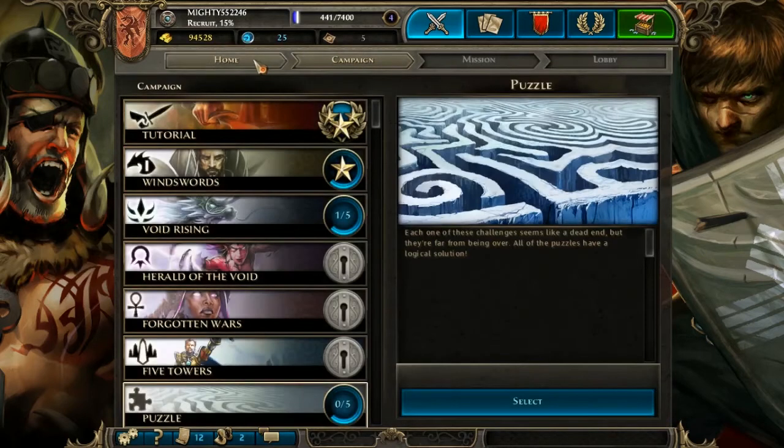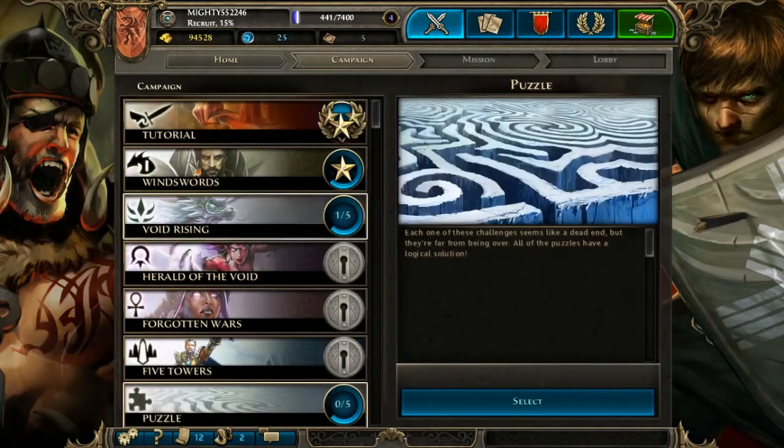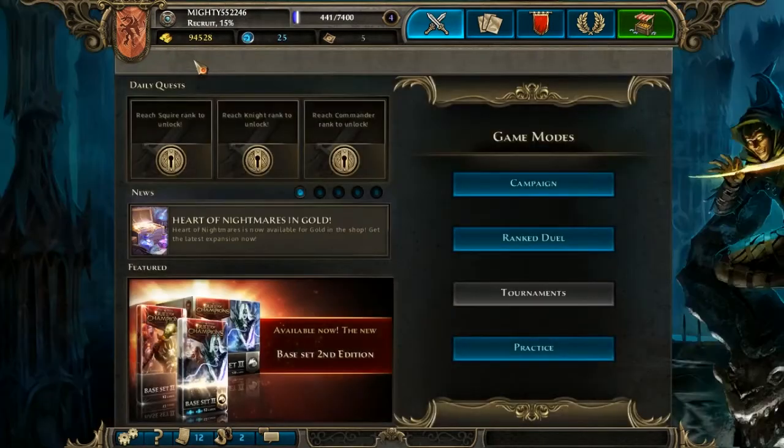There's a whole bunch of different ways that you can play. There's the campaign, there's ranked duels, you can purchase tickets to take part in tournaments, and then there's practice. One way is you just go through the campaign with one type of deck or multiple kinds of decks, and you can defeat everybody. If you defeat each campaign one time with each deck, you start getting decks of cards — packs of cards from completing the campaign, in addition to money and experience points.